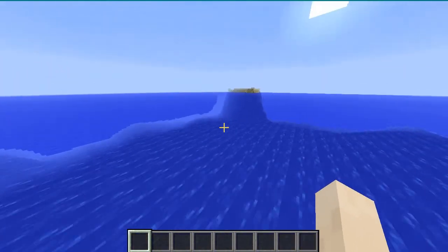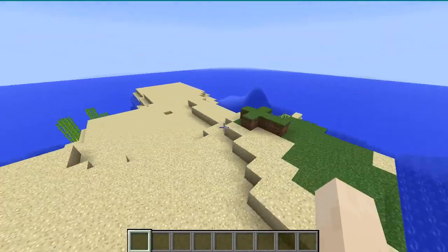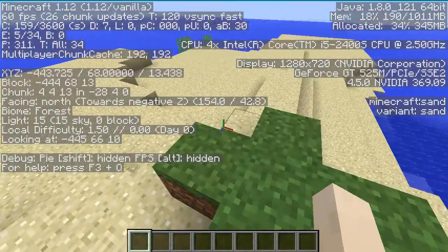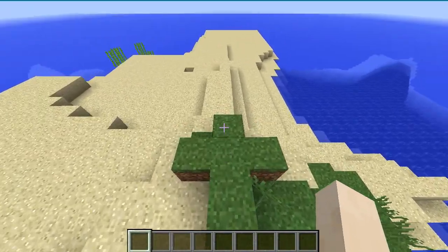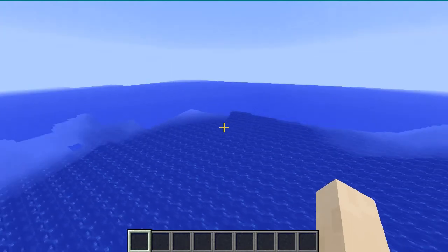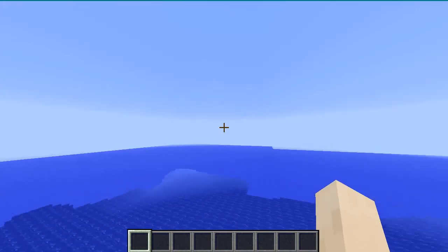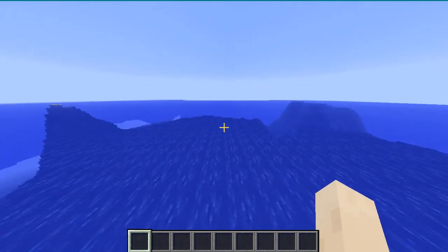But then there's another island. It seems to be a forest biome, but there's no trees. Is that a cross? Okay, nice — it is a cross shape.